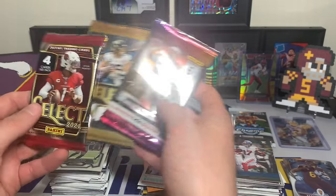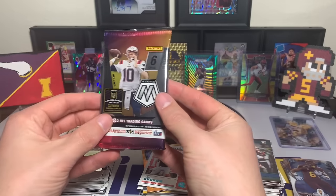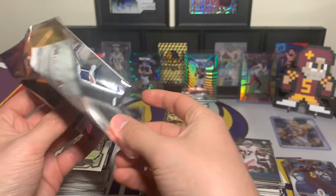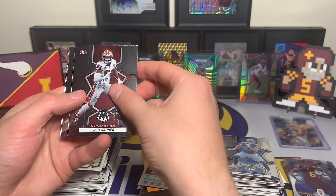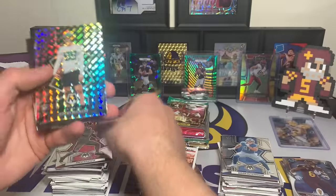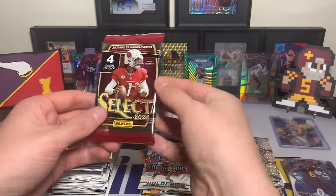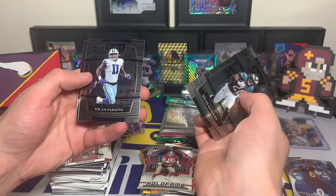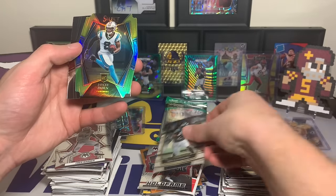2021 Select — our final pack in the lineup. Come on, case hit would be cool — unlikely but would be very cool. Aidan Hutchinson starting us off, Fred Warner, Allen Robinson, Damian Harris with a nice silver, Jeremy Ruckert rookie right there, and a Hall of Fame Joe Montana insert. Come on, we're at the 17-minute mark. Miles Sanders, Micah Parsons rookie — oh, nice scratch along the side there — a JC Horn rookie. Lot of rookies.